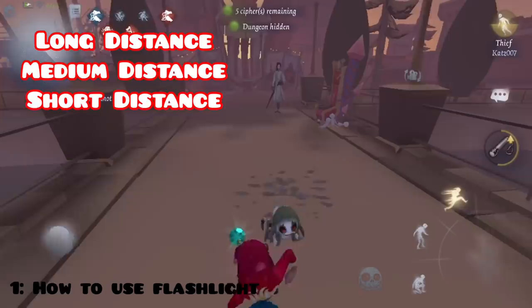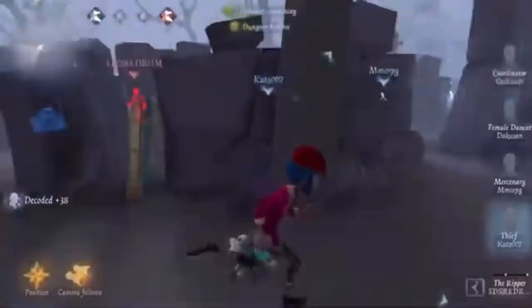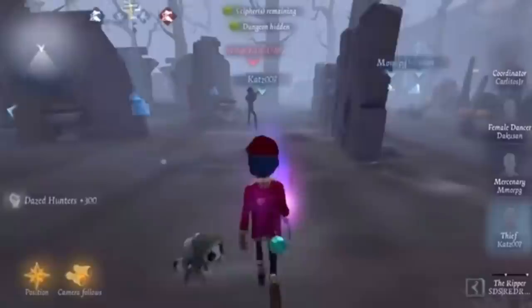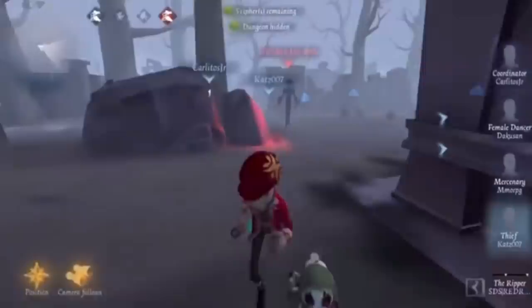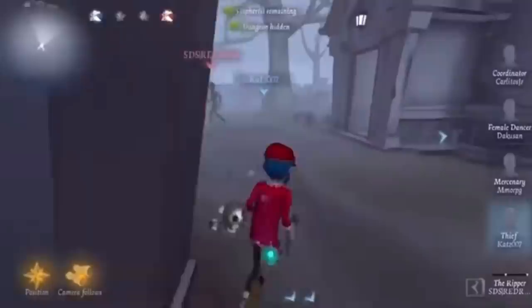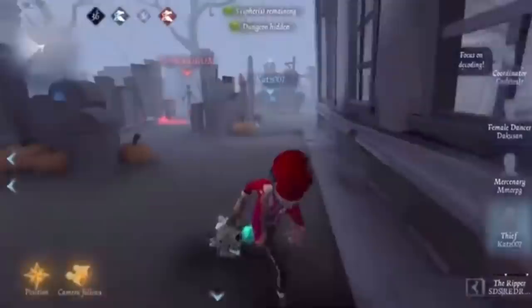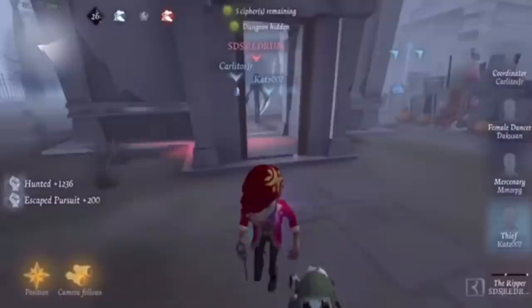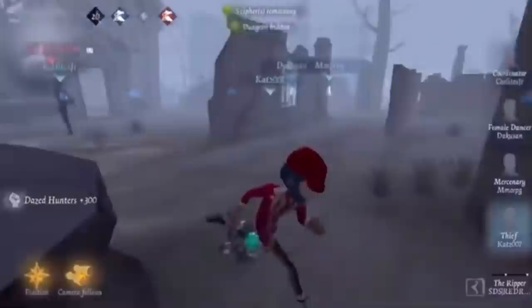Going into how to counter most hunters. This is me going against a Ripper. When you're going against Rippers, you want to maintain long distance — medium is okay, but never short. When you maintain long distance, you get to avoid foggy blades. As soon as you see him swing at long distance, you move left or right and he cannot hit you. I'm constantly maintaining long distance and he still can't catch up to me because that's the max range of the flashlight. All I have to do is move to the side when he swings.